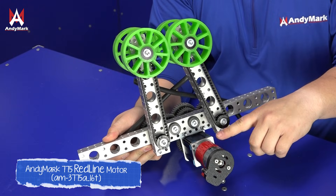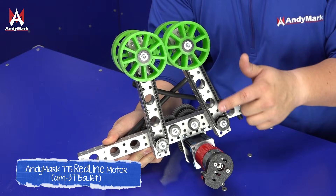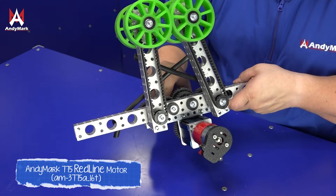When designing your intake you may want to consider the power source — this can be pneumatics, springs, or even a motor. While putting a motor on the end of your intake might be easy, you might want to consider other power transmission techniques to move the motor away and lower the mass.